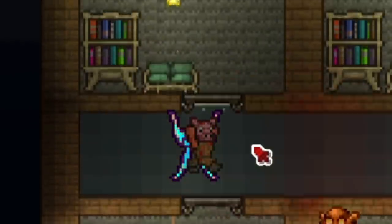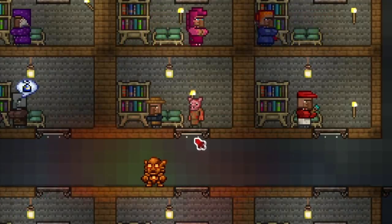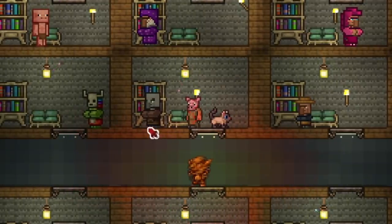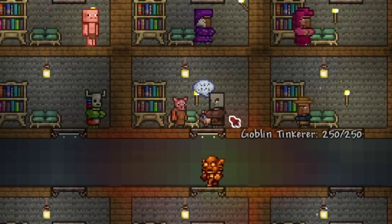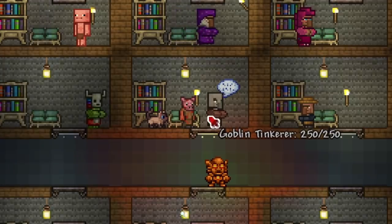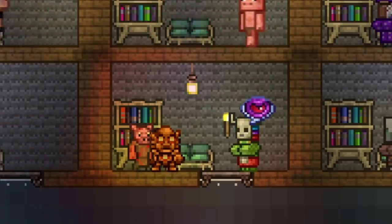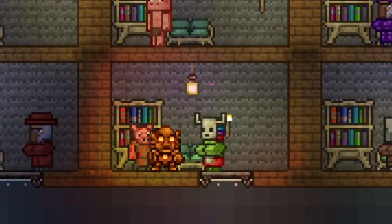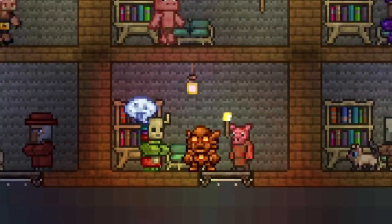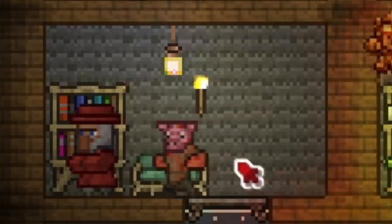We have the pirate which is a piglin, and we'll get into why later - you can probably already figure out why. Next up we got the painter here, nice hat. We got the angler, which is accurate - he's smaller than everyone else because he's a kid, so at least they kept that consistent. We have the goblin tinkerer, who is a pillager slash vindicator, and there's gonna be a certain reason why he's a pillager - the goblin invasion is a pillager invasion. Next up we got the witch doctor, very unique looking.